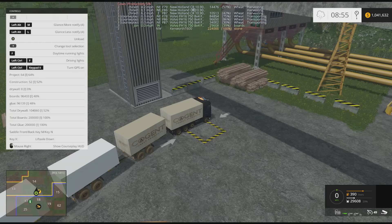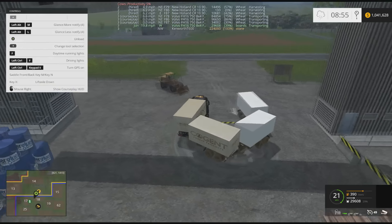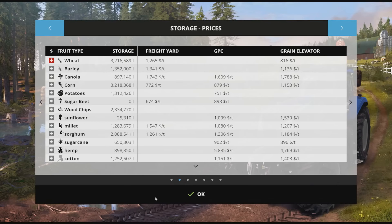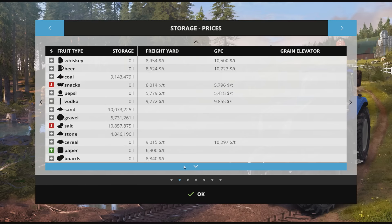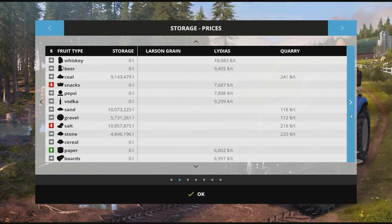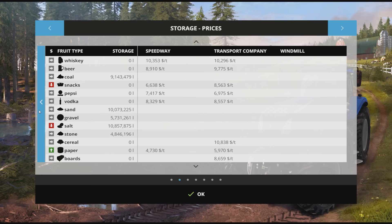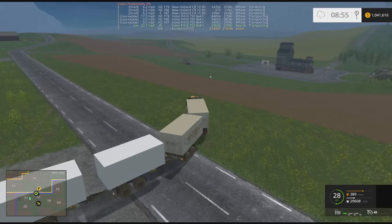We need to figure out where to sell these boards. Boards, boards, boards — freight yard is looking better, transport company at 86, trade yard is at 88. We are on our way to the freight yard for the eighteenth time today. It sucks we don't have more, but it is worth selling these a little bit.